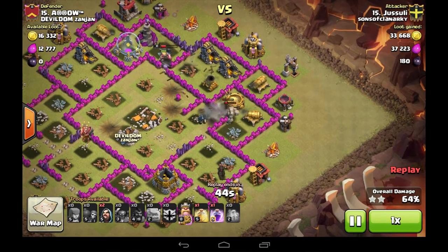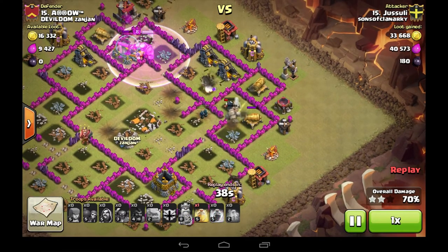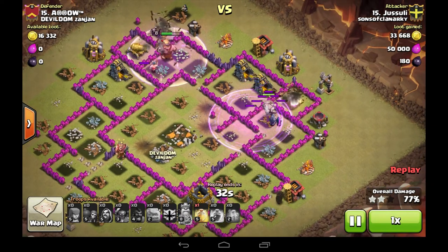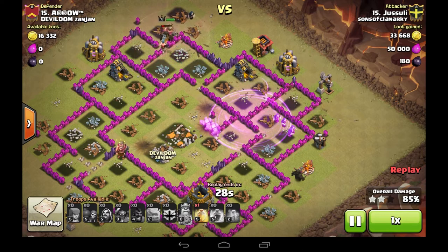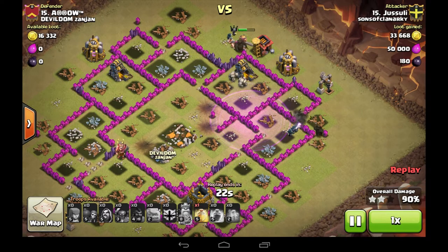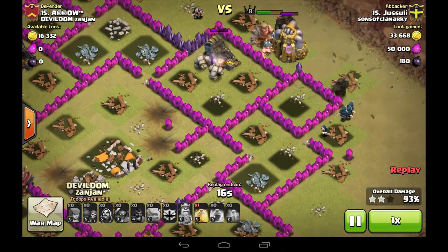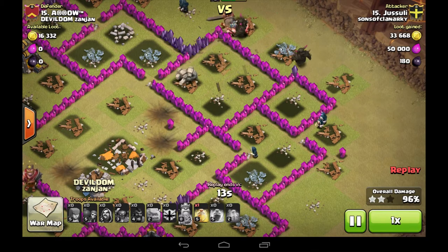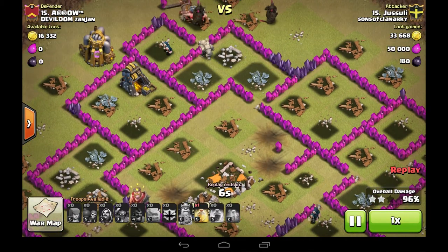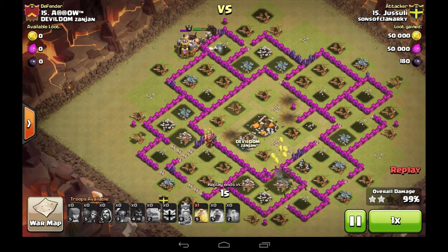Both P.E.K.K.A.s are going around the outside. We've got another situation with split buildings, which is a shame — sometimes that can be the difference. In one of my last wars I had split buildings and it cost me a three-star. But we've got the big guns here, a few Wizards, so it's going to be all good. Last couple of buildings — job done.